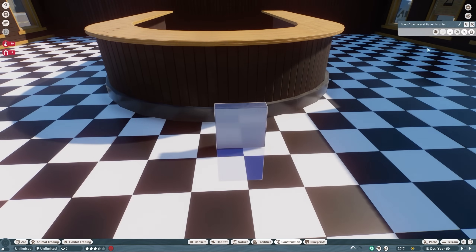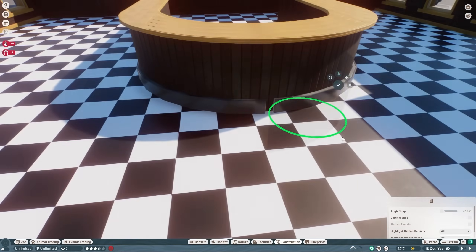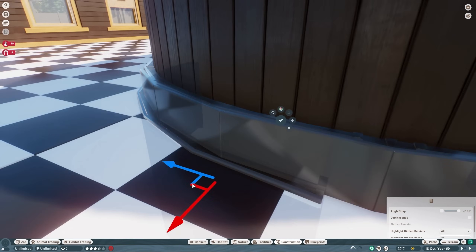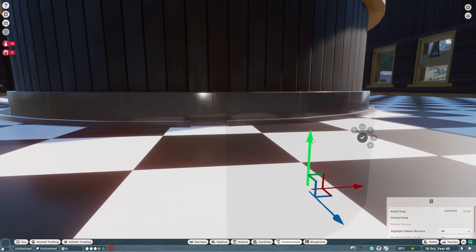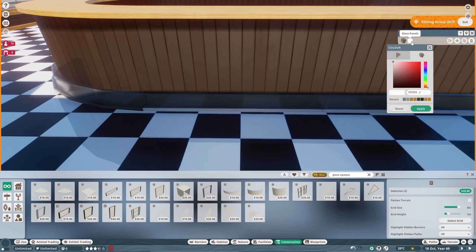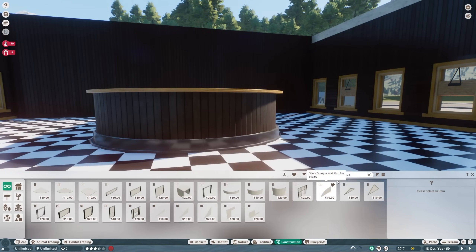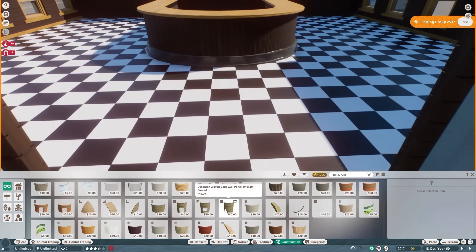There's like a metal foot going around the base of the bar area — I used some opaque glass for that, with a little bit of a lip on it as well. A little tip for buildings: a little lip on things is actually a big deal in terms of making things feel real.